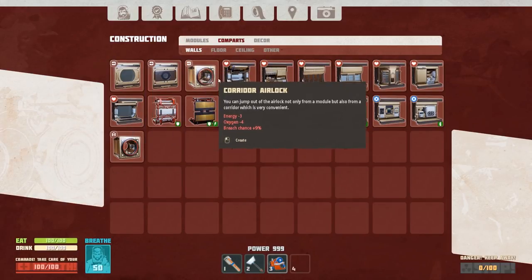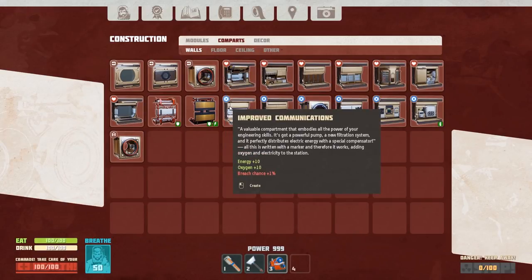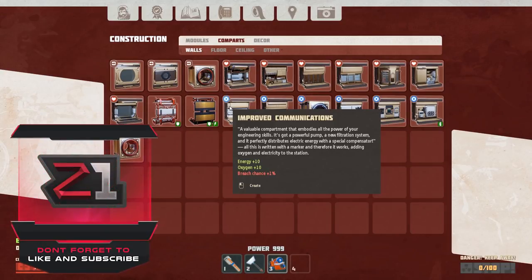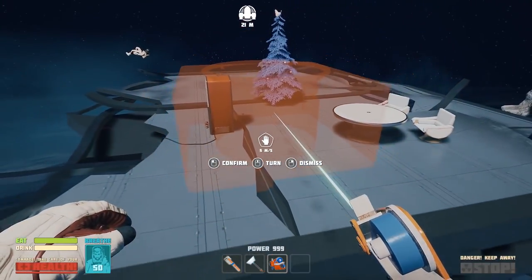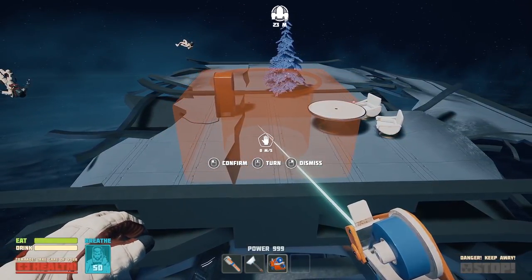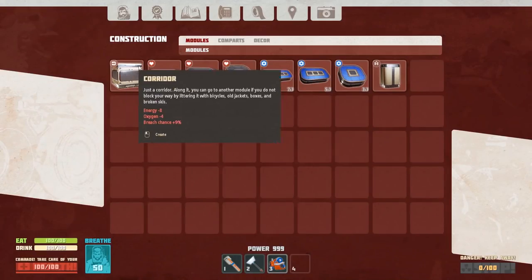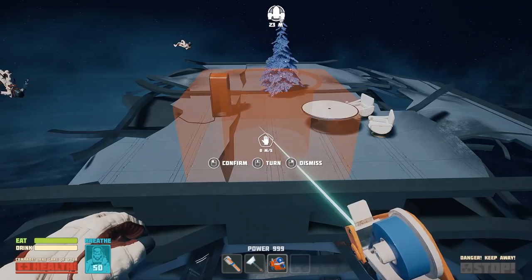Let's see — there are some elements here. With each improved communications: energy plus 10, oxygen plus 10, breach reach chance plus 1%. Alright, let's start with an airlock. Is there a rotate? Is there a flip? That did not do it.